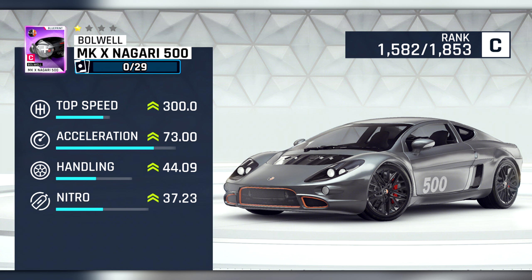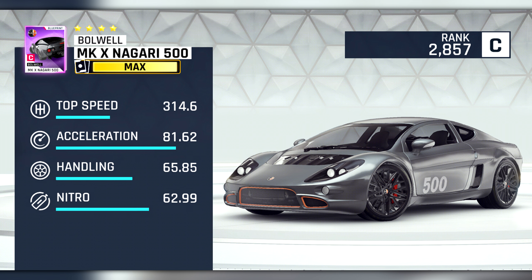Our first car is the Bolwell MKX Nagari 500 in C-Class. This car's stats are very similar to those of the Aston Martin V12 Speedster, but are slightly better across the board. Given the relative uselessness of the V12 Speedster except in certain special events, I'm pretty sure this car is going to be another forgettable one that only really will be useful in a special event of this update, and it'll be obtainable in a weekend car hunt.